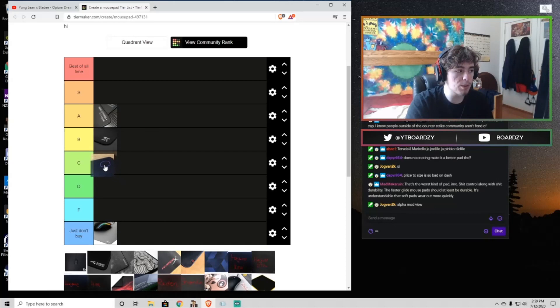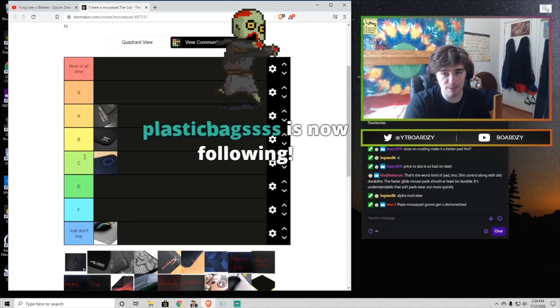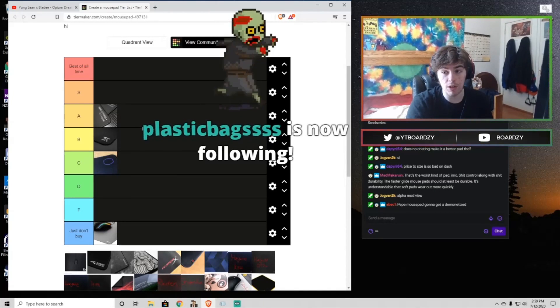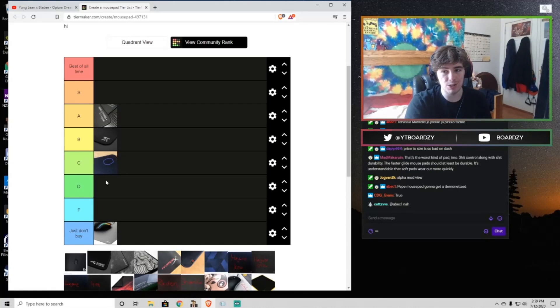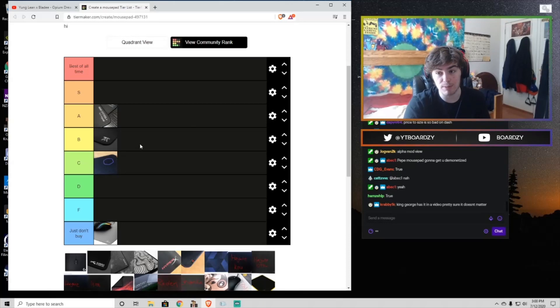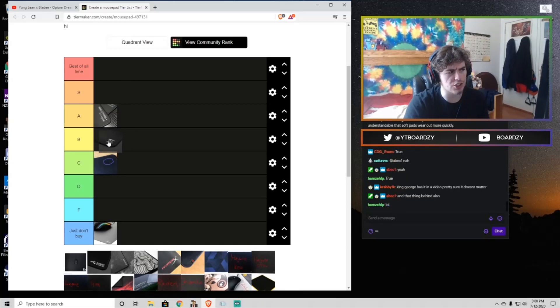Now we have the MP510 — I'm gonna put it in the C tier, but it could easily be in B tier. It's really rough on your skin — if you want itchy forearms, get an MP510. It has horrible X and Y consistency: the horizontal and vertical axes are not the same speed, and that's an issue. Just stay away from it, there are better options. If you want to spill your drink on a mouse pad, get the MP510 — too bad the pad is dog shit. Unless you get the XL version you just won't have enough vertical room.